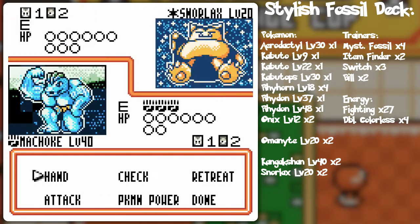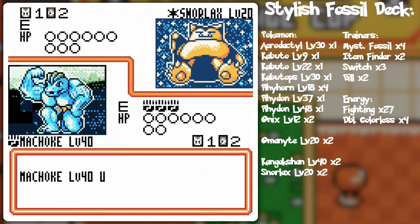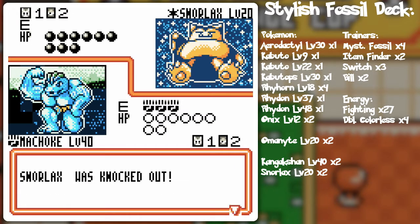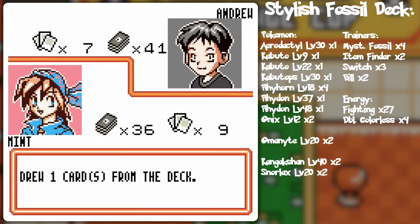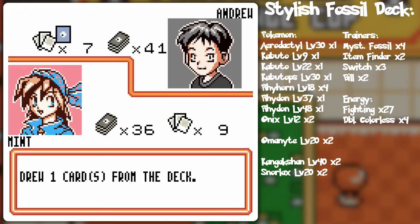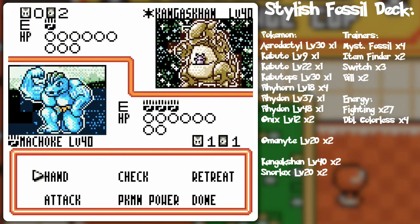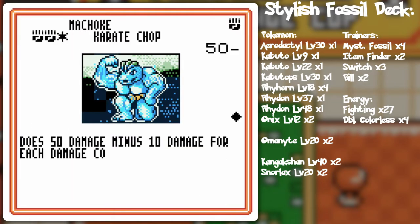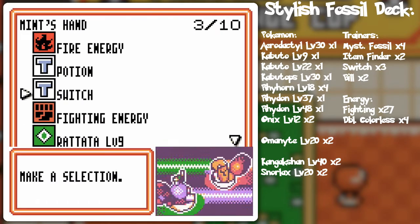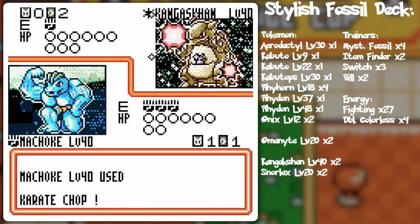I'll just Karate Chop because everything seems to be pretty good and I don't want to distribute energy poorly right now. Potion will be nice — I included the potions not only for the idea of putting all the trainer cards in the deck, but also for Machoke's Karate Chop. 50 damage minus 10 for each damage counter, so I could potentially use that to re-power it up if Machoke is having some difficulties. But guess what — we win!